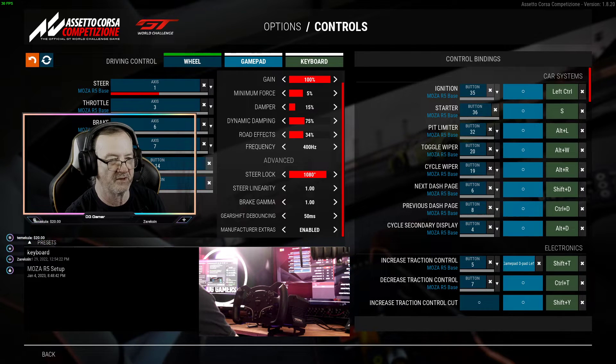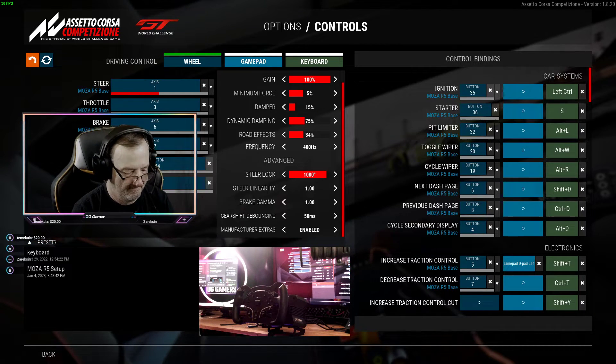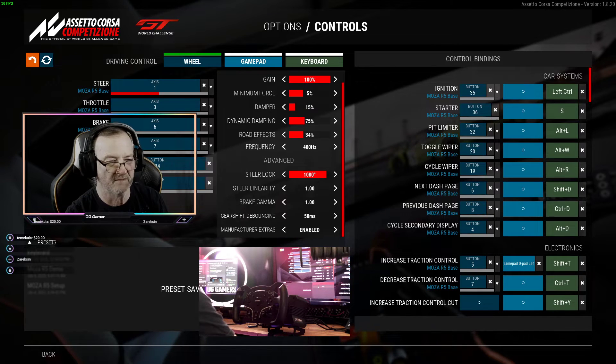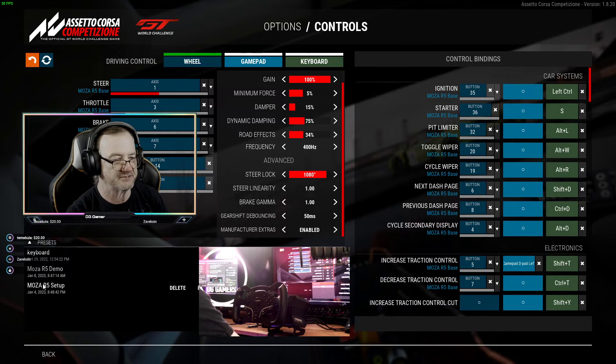I'm gonna stop right there and then you can come over and click on a preset. You're gonna name it whatever you want to name it. I'm gonna name this one 'Moza R5 demo' and save it. Now I have the settings saved.